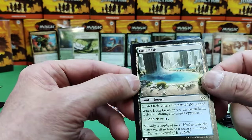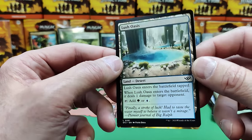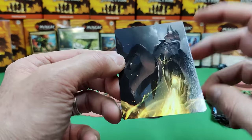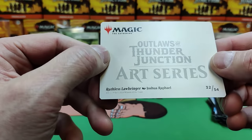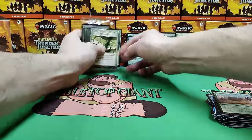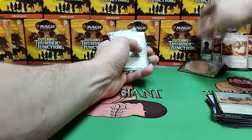A Lush Oasis — these are nice dual lands that deal one damage on entry. And we've got another art card — a Ruthless Lawbringer. So let's just go over our big hits here, guys. I hope you enjoy pre-release at your local store. Thanks for watching — we're going to open one more box. Everyone always likes the pre-release openings.